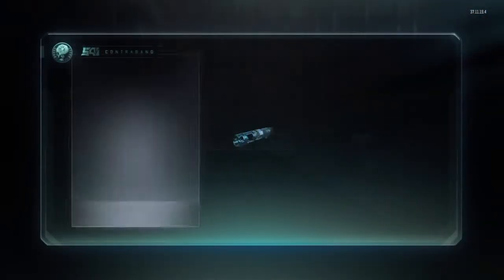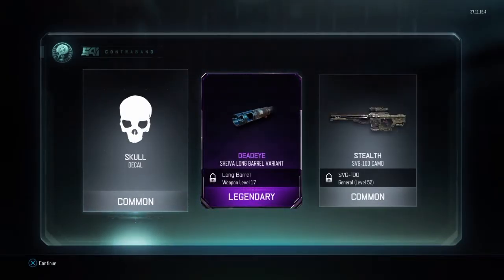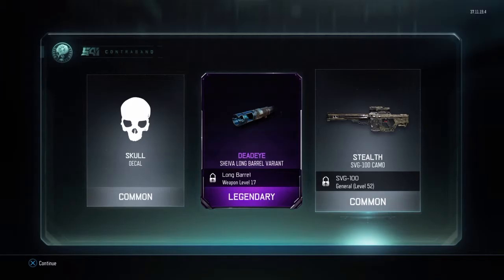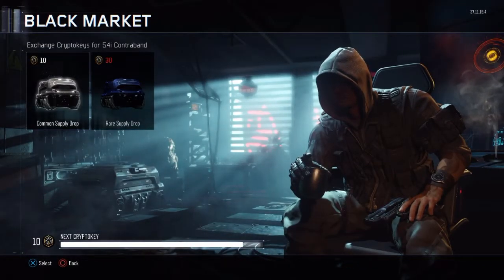What do we got? A skull decal, or legendary dead eye - Shiva long barrel, a warrant variant. Double weapon XP - I can't even use double weapon XP right now. And then we got stealth for a gun I don't have.